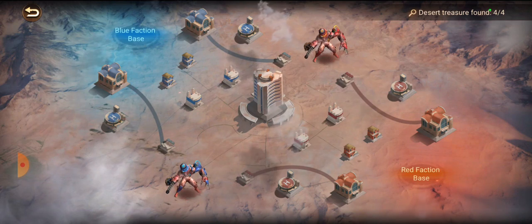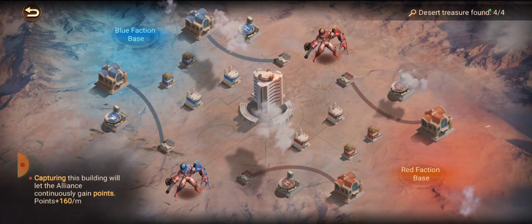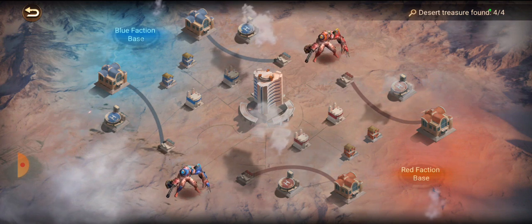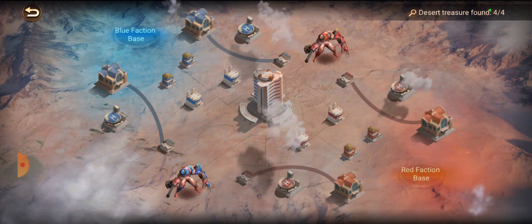A big key thing is to always send out your riders first. You want your riders taking over these buildings — it might not seem like a lot, but every second counts and every point counts. Moving up to these buildings and taking them over extremely fast can really give you the advantage and the edge.